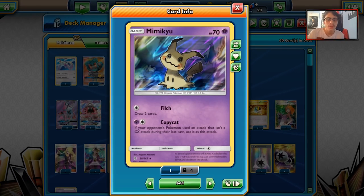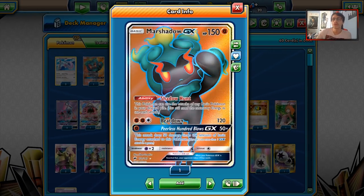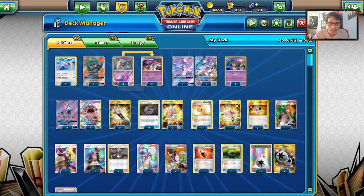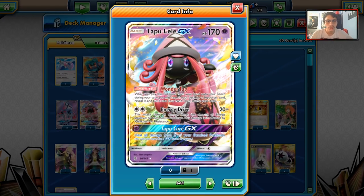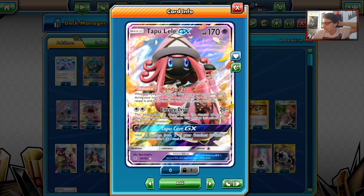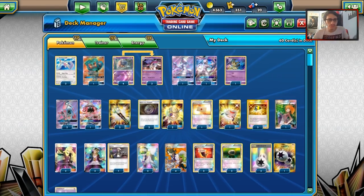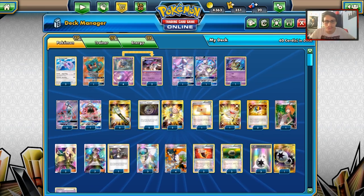The deck also plays one Mimikyu — Copycat is a really good attack with Malamar. There's one Marshadow, which is a good way to deal with Zoroark GX. You can use Shadow Hunt to copy Shining Lugia's attack and one-shot a Zoroark GX. The deck plays a 4-3 Malamar line and three Tapu Lele GX, which is a little excessive. But you can still use Lele with Malamar and DCE to ramp up damage.